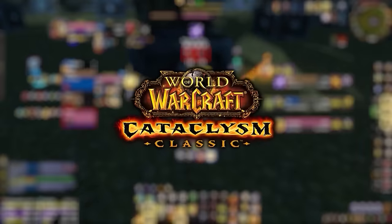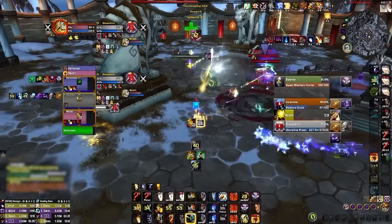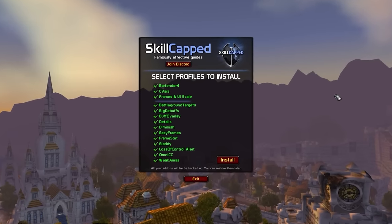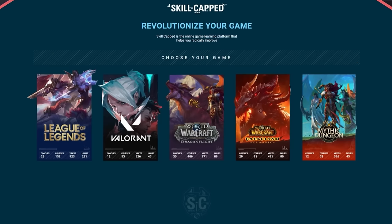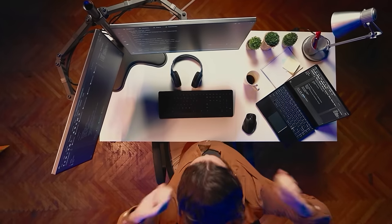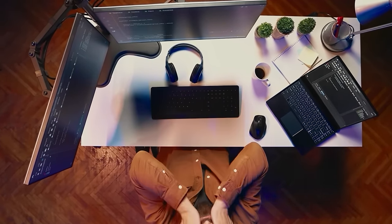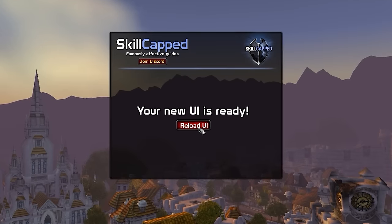The brand new Skill-Capped UI is basically a cheat code for Cataclysm. The same add-on we developed for Dragonflight is available right now for Classic. All you need to do is head over to our new Cata website at skill-capped.com using the links below, where you can download our complete package. Instead of spending hours or even days figuring everything out, our UI is custom-built to give you everything you need in just a matter of seconds.